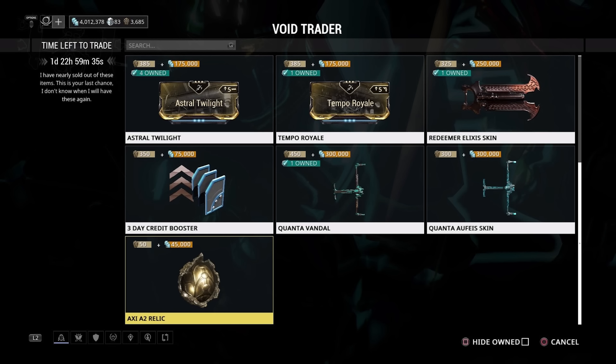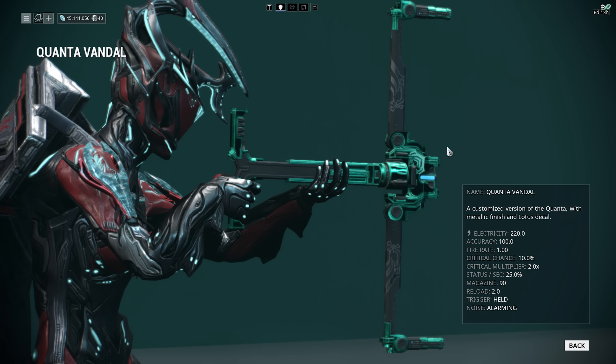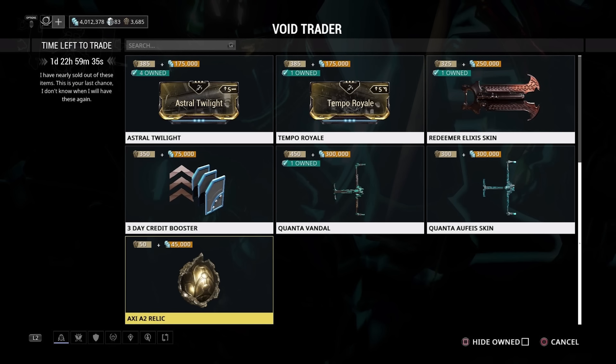The Quanta Vandal is also back — it's a really solid weapon that got more love from me when the aiming down sights change came. The Quanta Mirage used to be the go-to synergy and it's still pretty effective. For 450 ducats and 300,000 credits it's a very solid weapon. If you spend another 300 ducats and 300,000 credits you can also pick up the Alphys skin for it — it's a very pretty skin and one I use on my own Quanta Vandal.